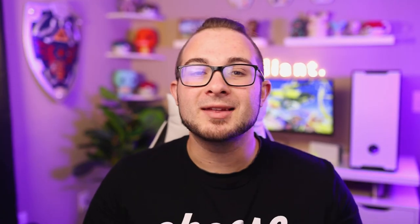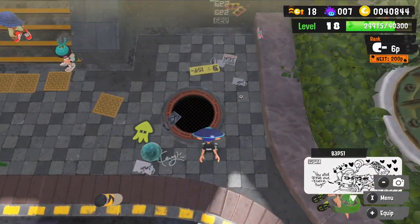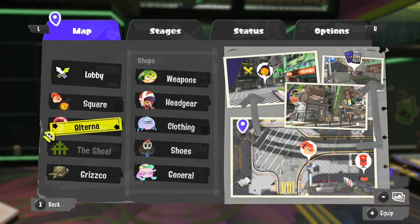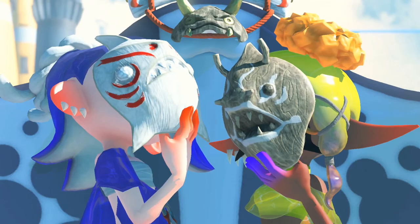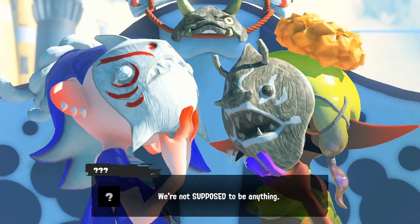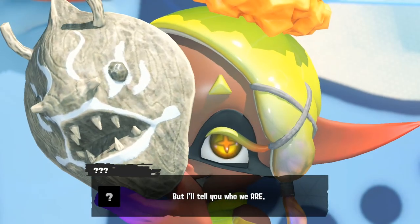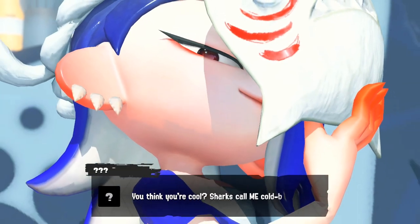Splatoon 3 isn't all just multiplayer PvP — there is a story mode. To get to it, go to the guy hanging out underneath the sewer in the square, Captain Cuttlefish, or click X and go to the crater. I recommend looking up the story of Splatoon 1 and Splatoon 2 before playing this one. One great thing about the story mode is that everything is less daunting, making it a great place to try out all the weapons and get a feel for the game. The levels are super fun, and Splatoon actually has a pretty deep, dark past with a more in-depth story than you may realize.